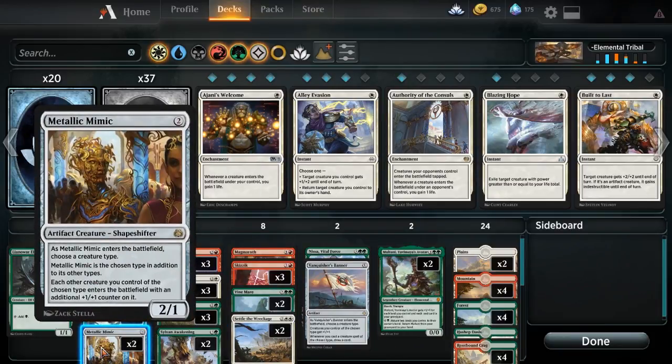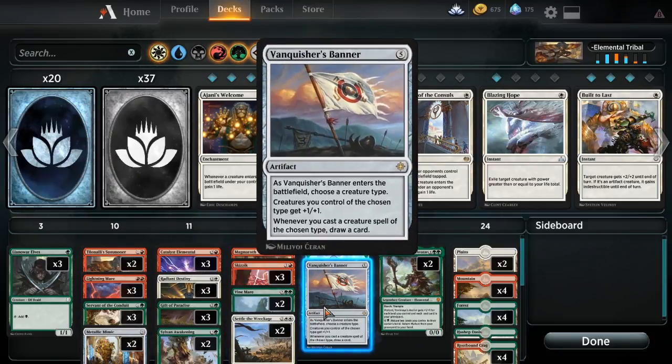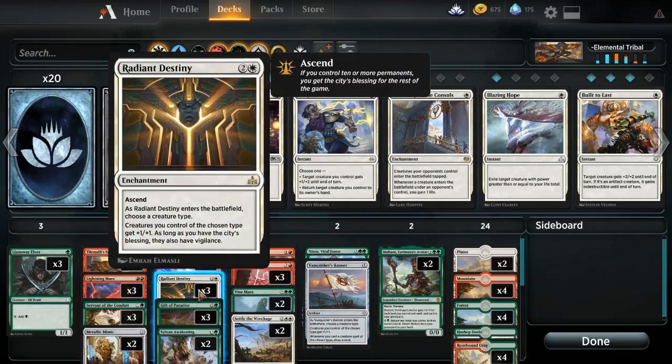Our main way of getting all of our elementals bigger is we have Metallic Mimic, which will come down as tribal. It will give counters to all the elementals coming down. We have a Vanquisher's Banner on the top end, and then mostly we're just kind of hoping to run into our Radiant Destiny.